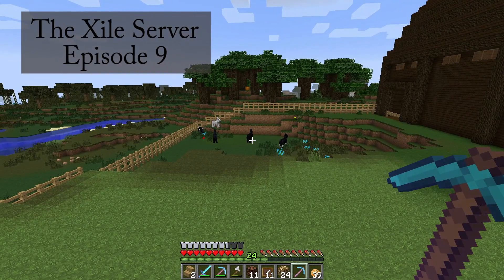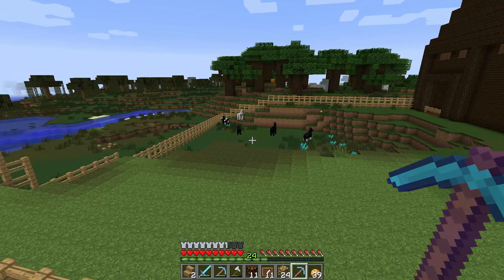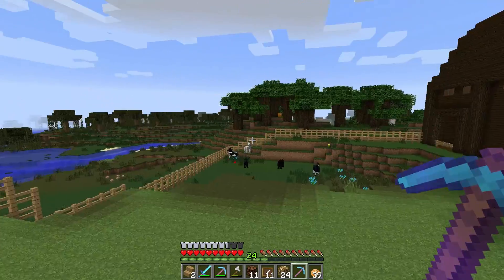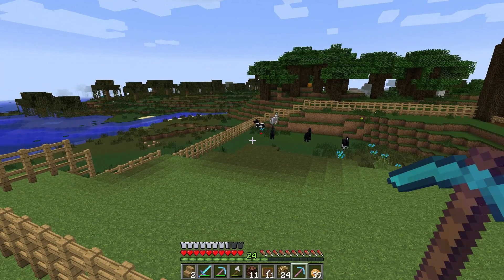Hey guys, welcome back. I'm here on the Exile server continuing with this farm build. I have the corral all set up, I have a few horses corralled in here. I might have to add a third level back there because one of these black horses jumps more than three blocks high.